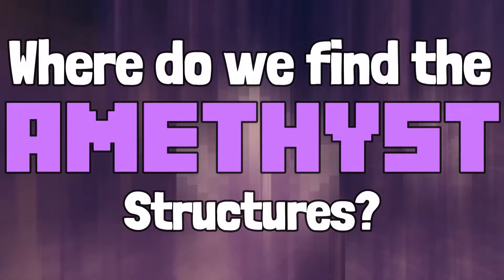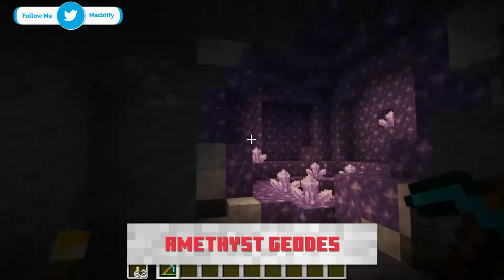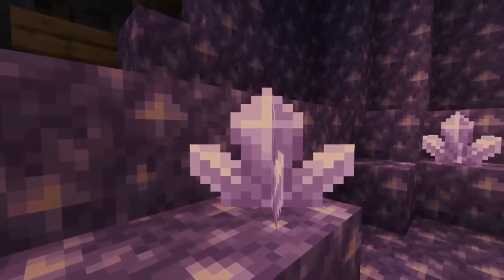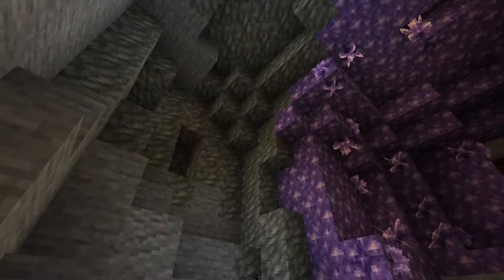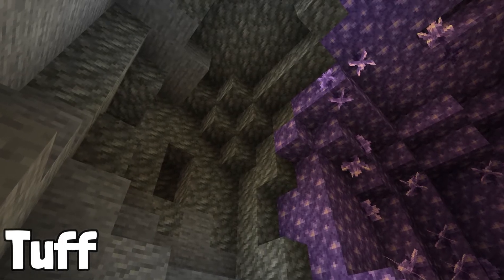Where do we find the amethyst structures? Well, thanks to snapshot 20w45a, we know that the amethyst geode structures will generate at any level underground in the overworld. They are also fairly rare and will be hard to come across. We also now know that they have an outer layer known as tuff, which is a new block surrounding the geodes.